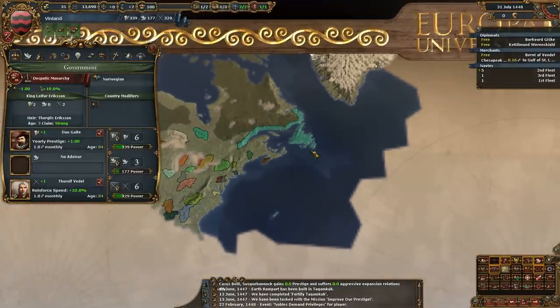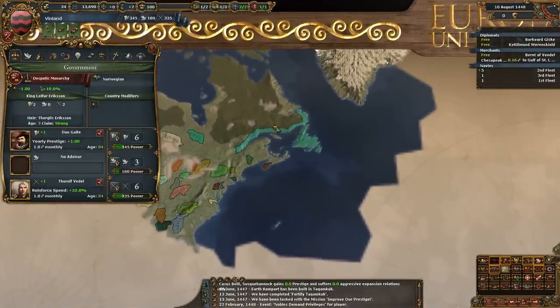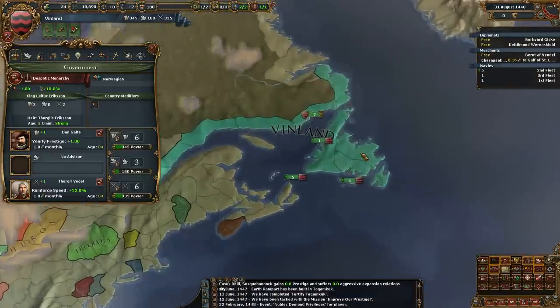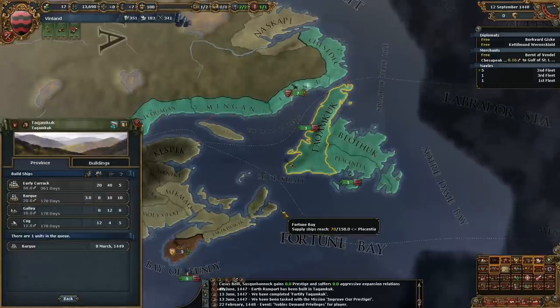When you're setting up a nation that's not in Europe and you want to be Western, it uses 150 points to be Western. If you want to be Eastern like we did, it uses 130 points. So it really takes up a lot of your points picking your tech group. Which makes sense.